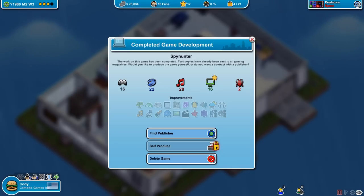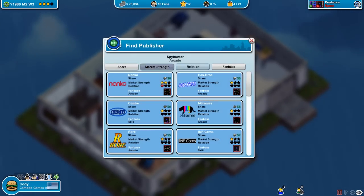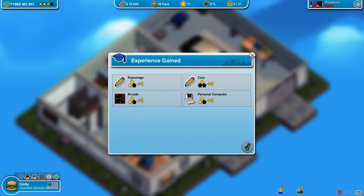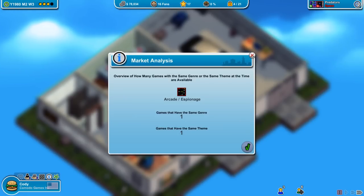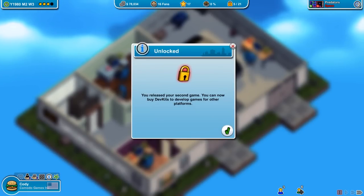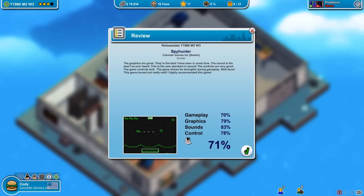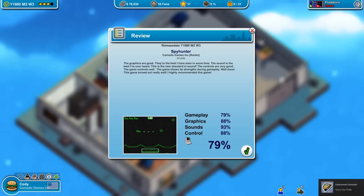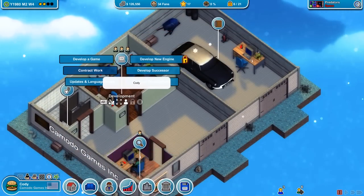Spy Hunter has completed development. Graphics and sound are still fairly positive. Going back to Nanco as publisher since they seemed strong last time. There's one other game in the genre — that's probably my previous game counting as arcade. Let's release it. It's getting pretty high ratings, close to 80. We need to keep this momentum up.